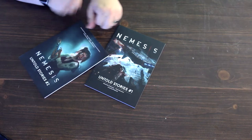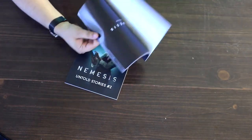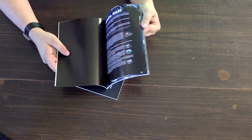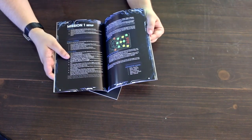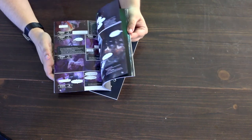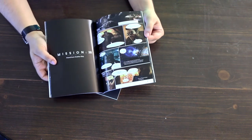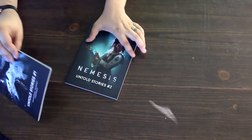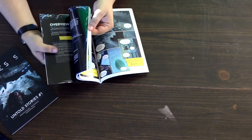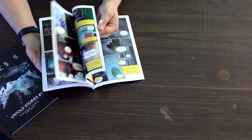Next we have these little booklets — Untold Stories 1 and Untold Stories 2. What's neat about these is that not only do they have some general rules, they're actually graphic novels with comic sections that correlate to different missions, with specific rules and scenarios for each. The artwork is very well done, and as a huge graphic novel fan I think it would be fun to read them and play out the scenarios. The pages feel really nice and the presentation looks really neat.